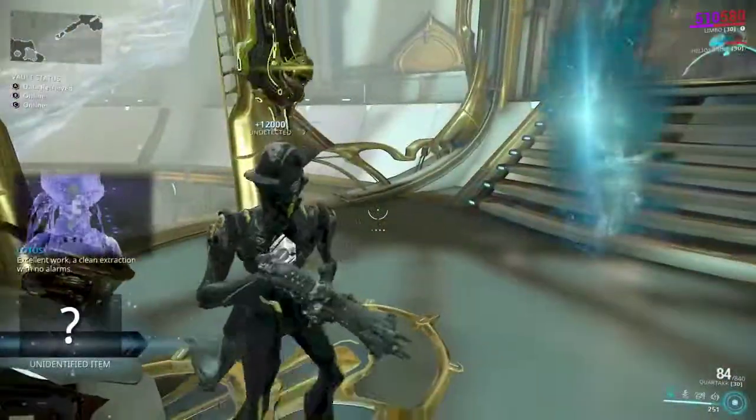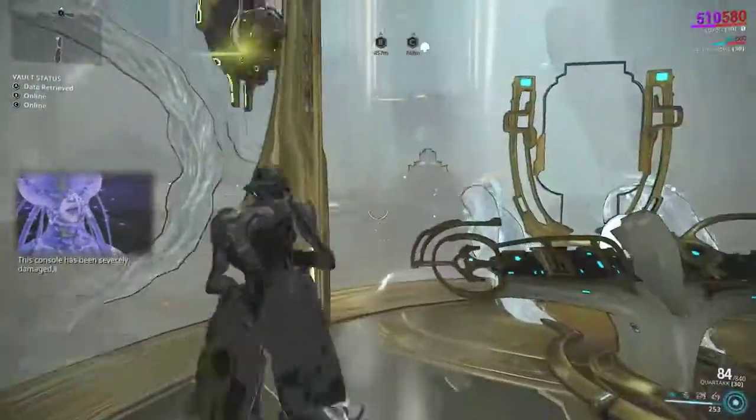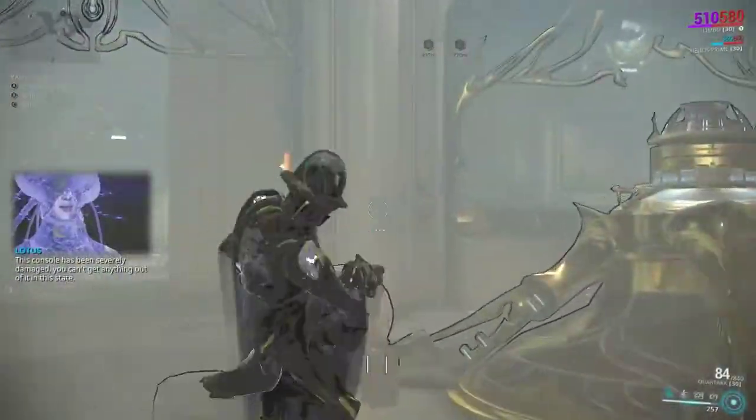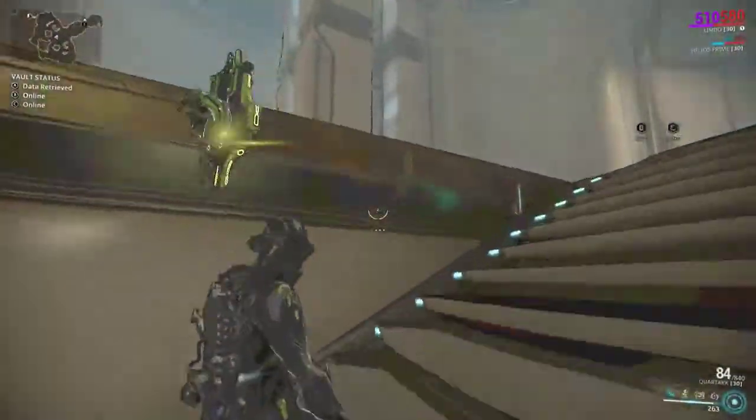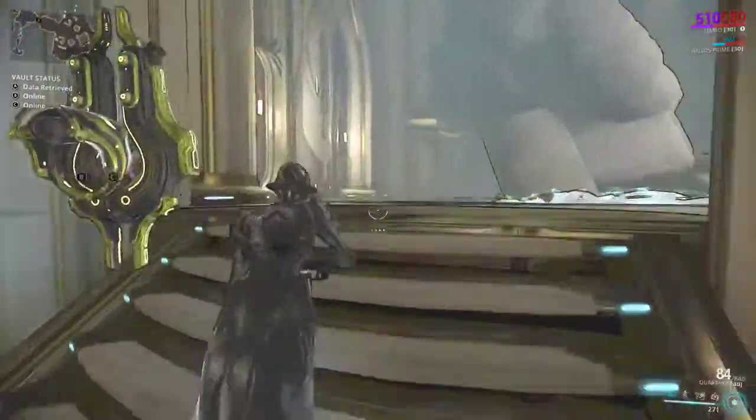Once you're done there, jump through this portal and go back into Limbo. Now we're going to make our way over to B, which will be the wall cling challenge.